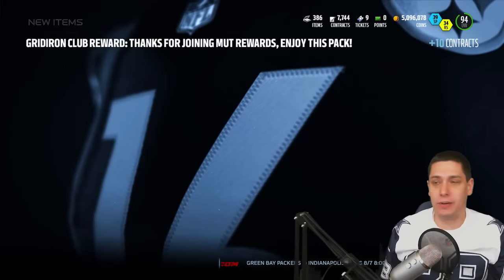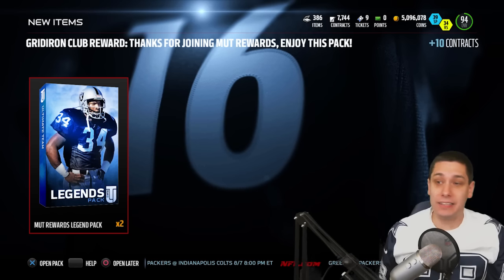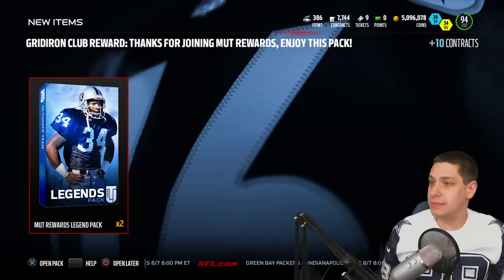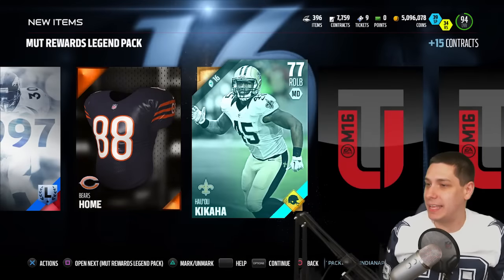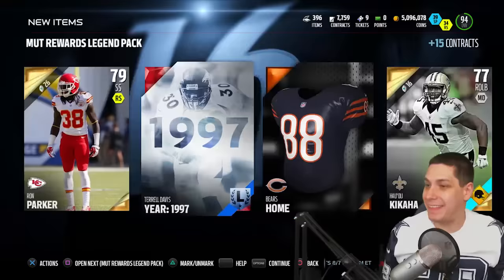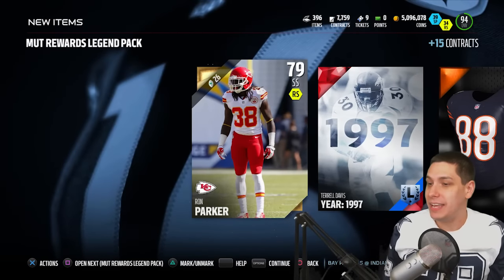Not much out of this first pack. Also, today guys — the Gridiron Club reward for MUT Rewards: if you're at the Elite level, you do get two Legend Packs. Let's open those up. Maybe we can get Michael Irvin out of this — that would be lit. We get a Terrell Davis collectible. Unfortunate. Nothing else of note from that pack. We do get quite a few golds, which will get you closer to that large quick sell if that's something you want to do. MuttRewards.com is the link to sign up for that.